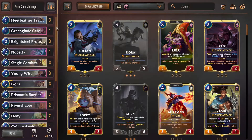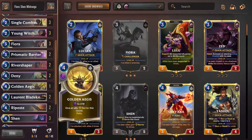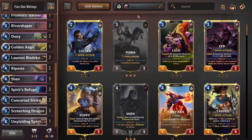The original version was very, very barrier focused - to give Bright Seal Protective Barrier to Fiora, Prismatic Barrier, and Spirit's Refuge, all these barriers. Use Shen to give Fiora barriers. I still like the idea.